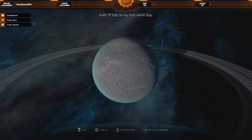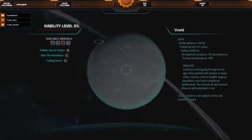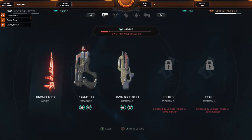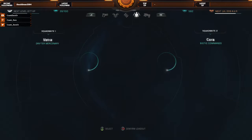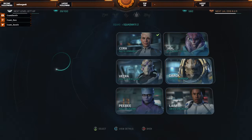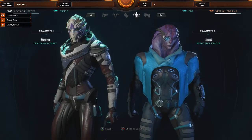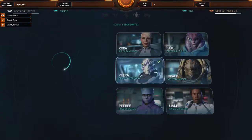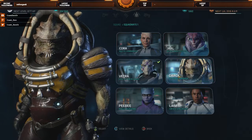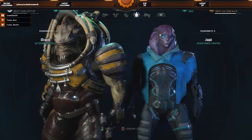Bundle up, people — I'll stay on my nice warm ship. Find our landing site. Take us down! We're going to need Jaal on this one. And we'll take Drac as my second party member on this. Let's see how well you two hit it off — hopefully not in the physical contact sense.